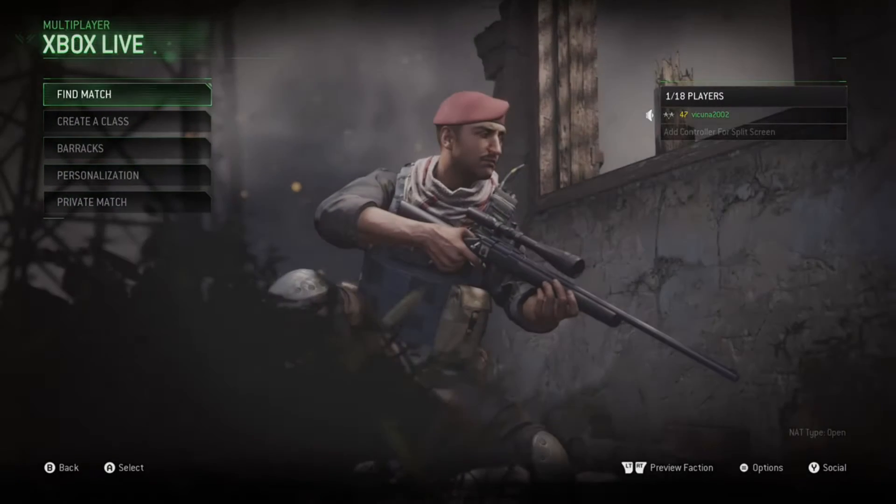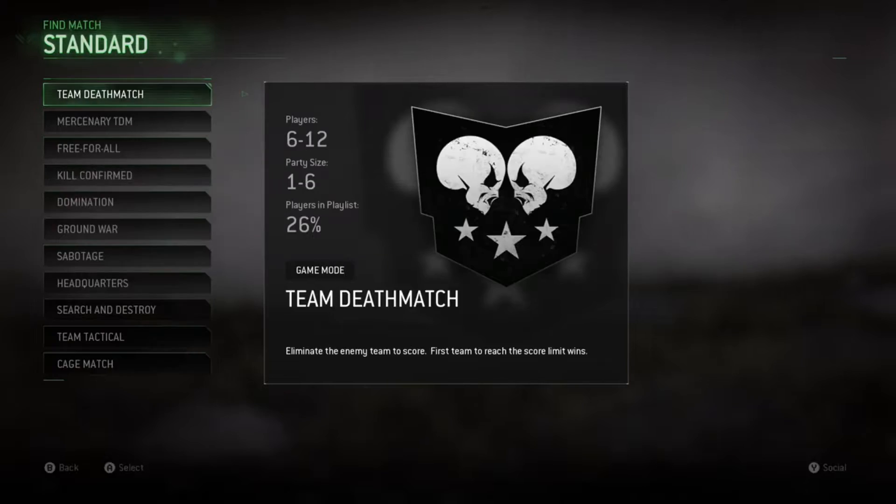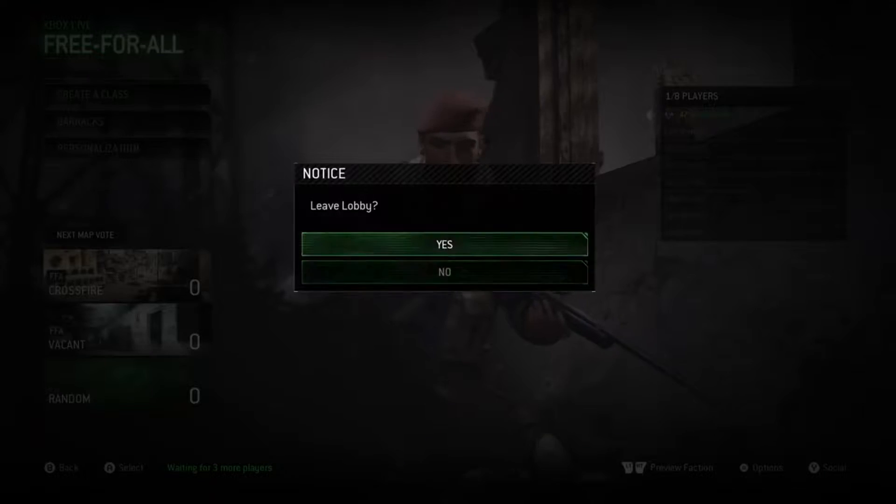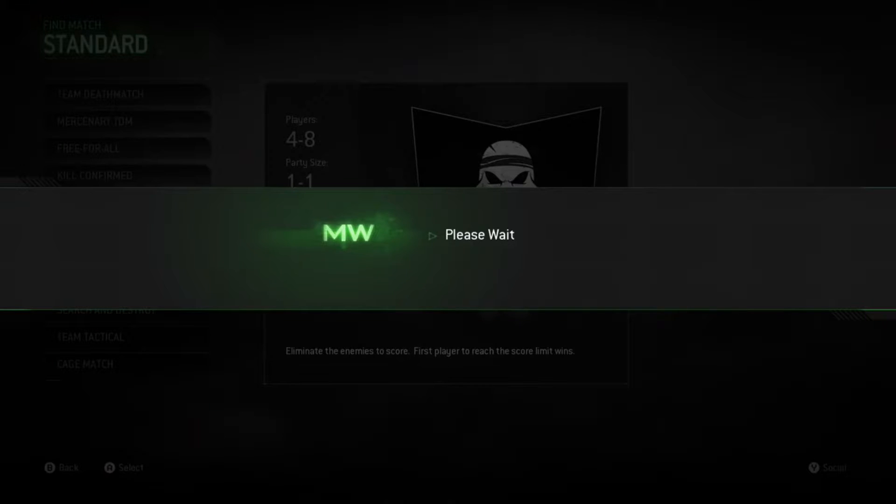What you guys want to do is go into multiplayer and Xbox Live, search for free-for-all three times — search, back out, search, back out. The fourth time you do it, you guys will have this right here.